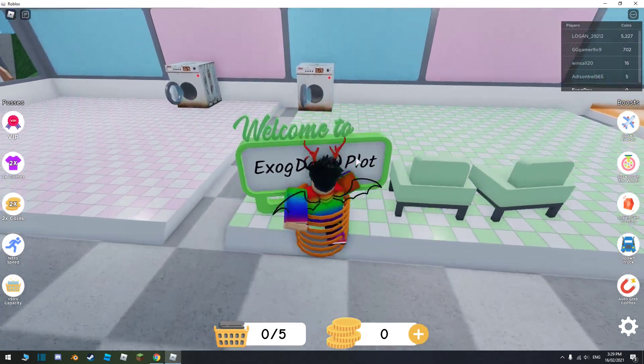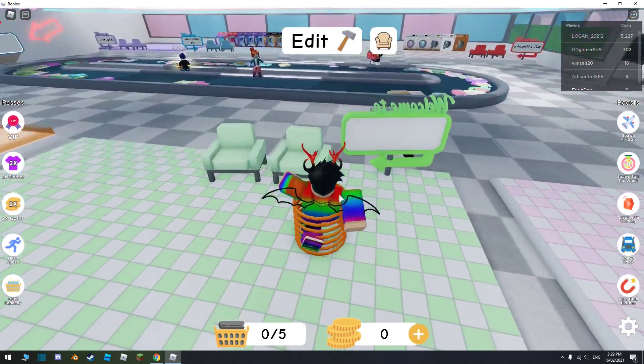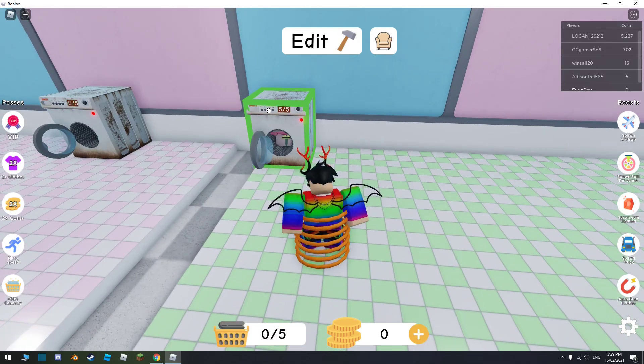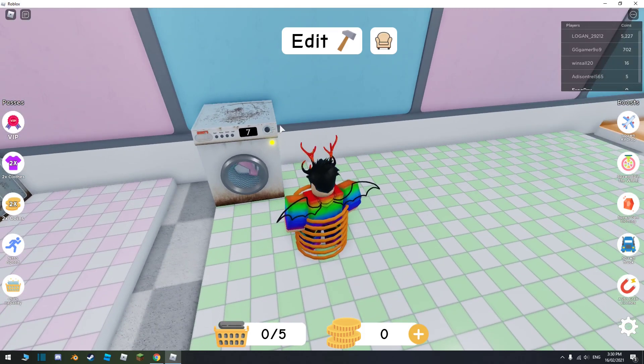Now I own this plot. What do I do? So I click that. I don't know. Oh, I get these. My basket is full. Then I chuck them in here, and then it has a countdown from 10 seconds.